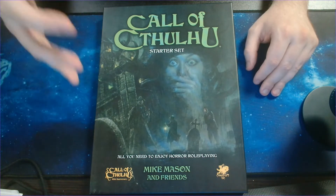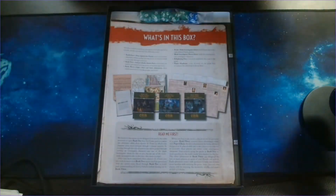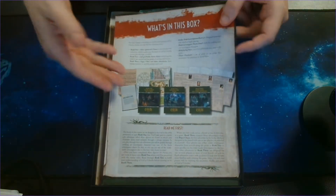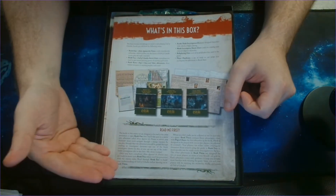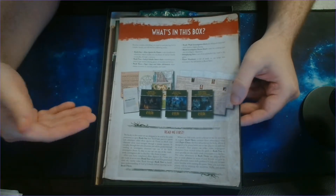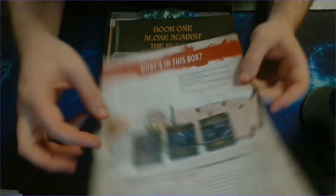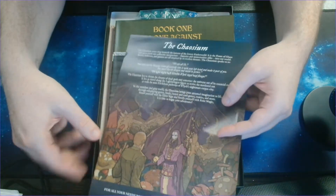So, let's have a look at what is included in the Starter Set. First we have a small leaflet here, just one page, that explains what's in the box. In particular, there is a semi-important notice here that says 'read me first'. Basically, it explains that you should read the books in the order presented here — so you should read book one, then on to book two, and then book three. Don't worry, they're all very clearly labelled. On the back is a very nice piece of art and talks a little bit about the lore of Chaosium.